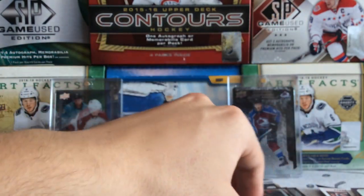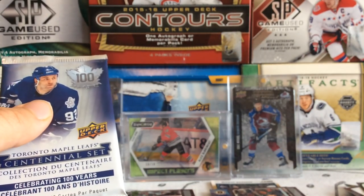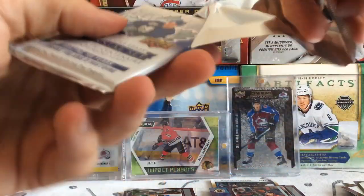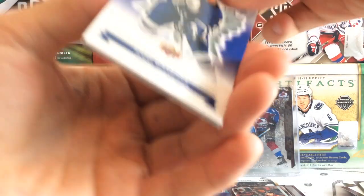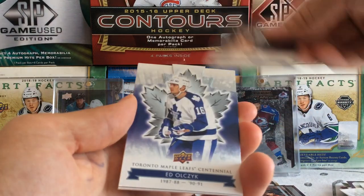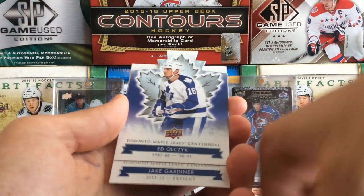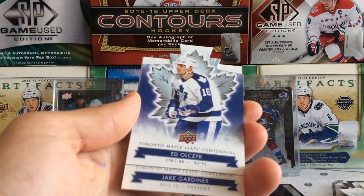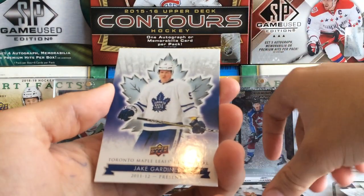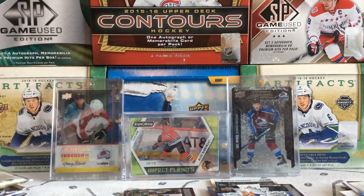Moving on to our next pack — Centennial from 2017. We got Todd Warrior, Ian Turnbull, Auston Matthews trophy winners, Eddie Olczyk — yeah that was a fail right there on the name — Jake Gardner, and Johnny Bower.